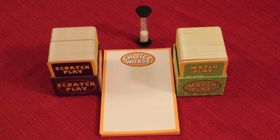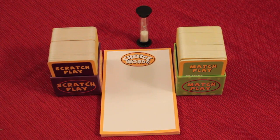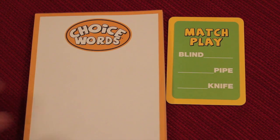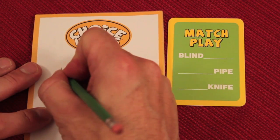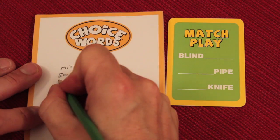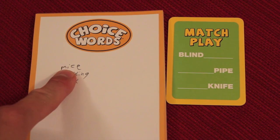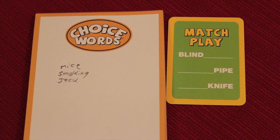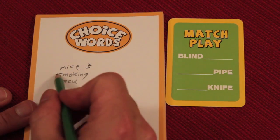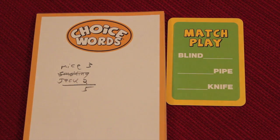On your turn — even though everybody will be playing at once — you get to choose whether you're doing scratch play or match play. In match play, what you're trying to do is come up with a one-word answer that fills the blanks of three places. There's no timer in match play. Everyone writes at the same time. For example: blind mice, smoking pipe, and jackknife. Once everybody's done, you go around in a circle. The person reads their first answer — say, blind: I have mice. Anybody else with mice raises their hand and each gets points. So if three of us said mice, I'd get three points. If nobody matched smoking pipe, I get nothing. If me and one other person wrote jackknife, I'd get two points — so five points for that round. That's match play.